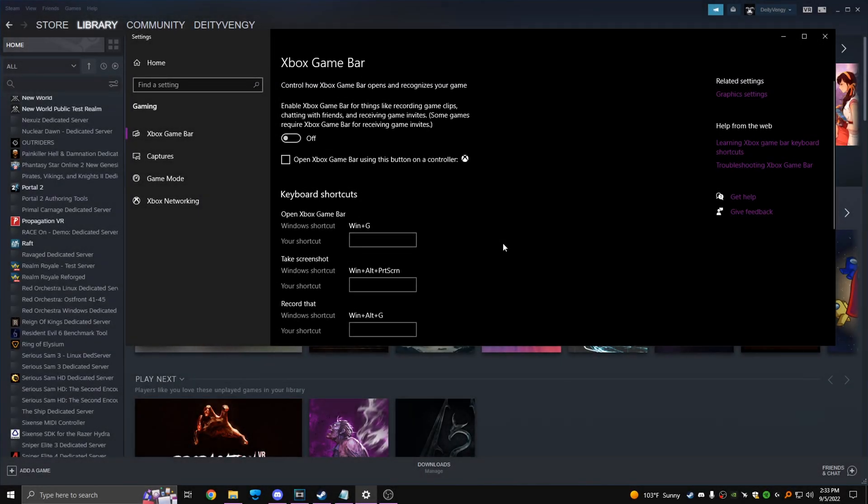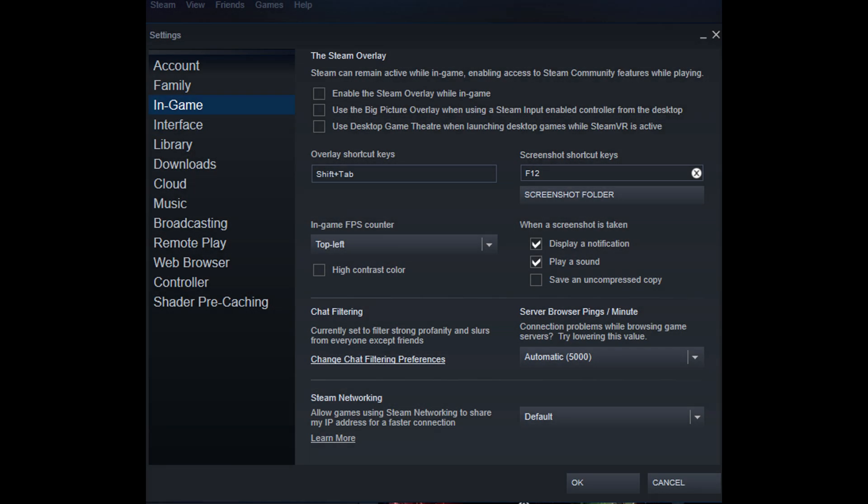In Windows settings, Xbox Game Bar off and game mode on. In Steam settings, disable Steam overlay — I found this reduced my macro stutters a lot. Just be aware you won't be able to make any cash shop purchases with this off, so you'd have to turn it back on and restart your game if you want to buy something.